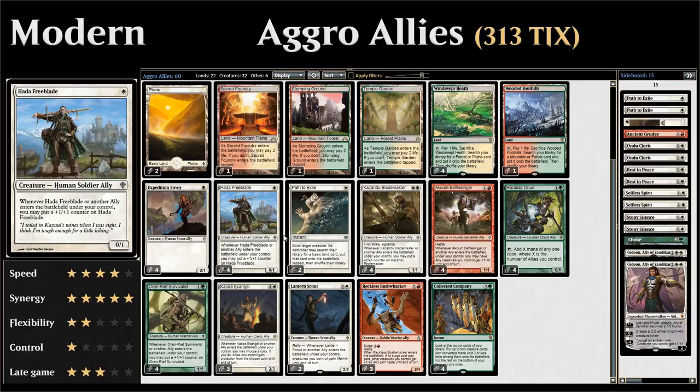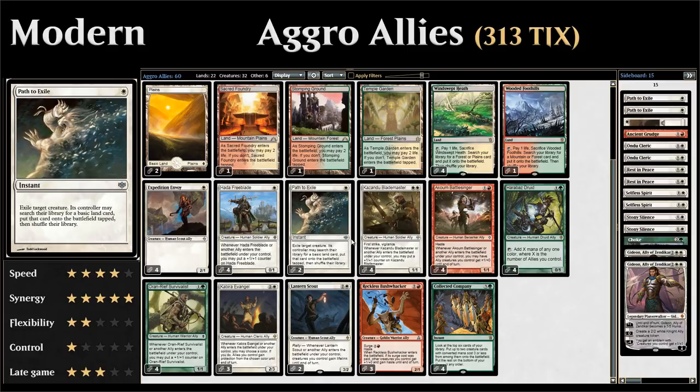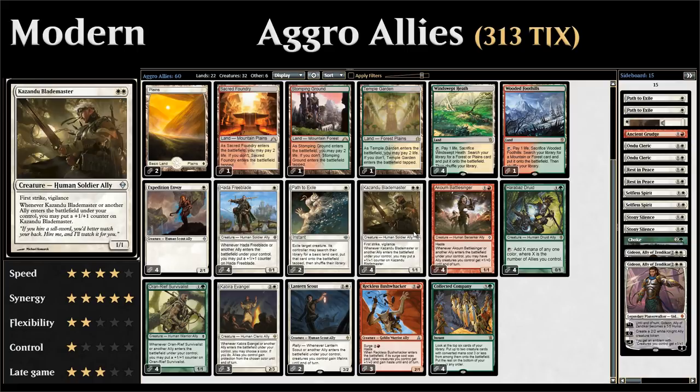We also have two copies of Path to Exile — two more in the sideboard — for interaction with opposing creatures. We don't want too many non-creature spells since the deck gets much better the more allies we have and the more triggers we can stack up.